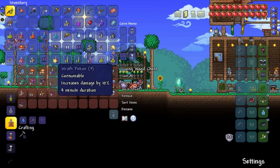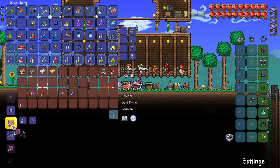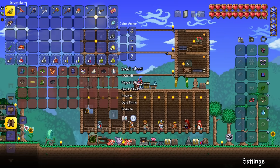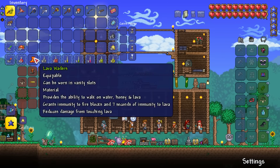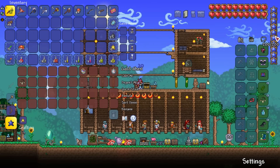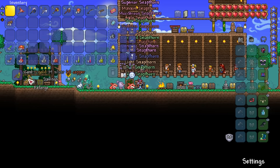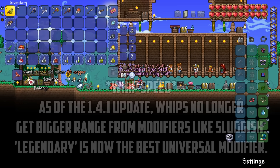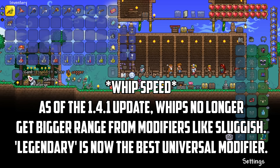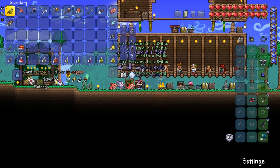Back at base I craft some Wrath and Endurance potions, then use some spare gems to make stained glass windows for extra cash. I sell all the loot I can find for even more money, then craft the Terraspark Boots and Tiger Climbing Gear. I then visit the Goblin and ask him nicely for some good modifiers. I'm going for Menacing on all my accessories for damage, and Ruthless is generally the best modifier for most minion summoning weapons.